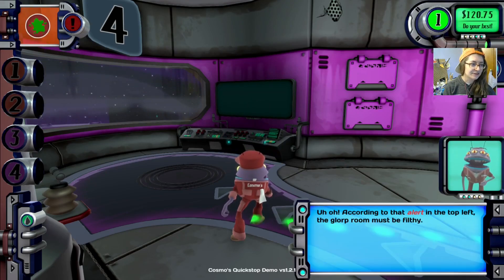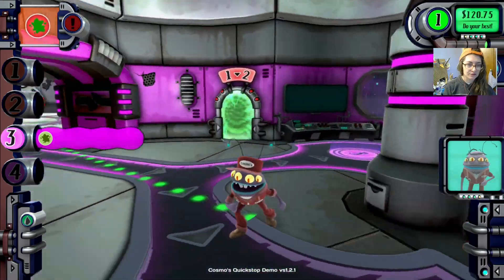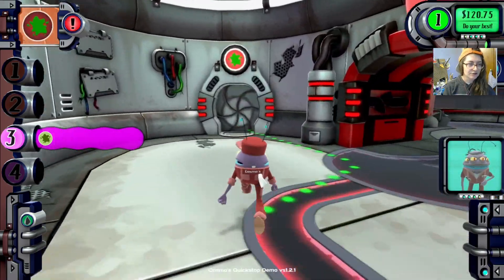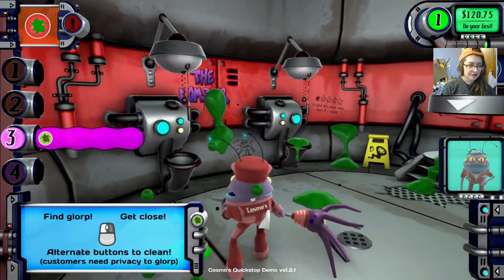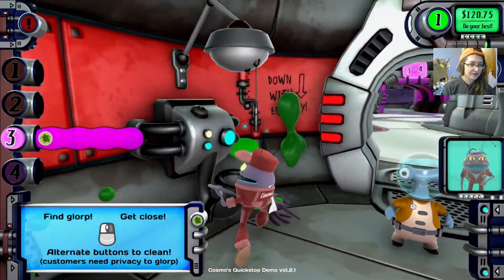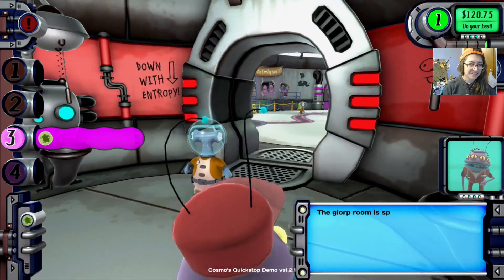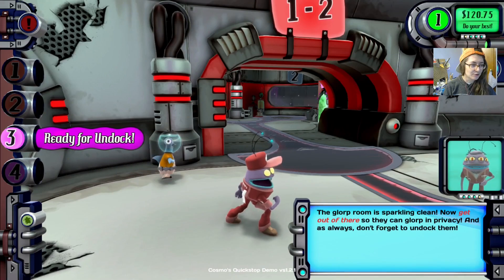According to that alert in the top left, the glorp room must be filthy. Go in there and clean it up. If a customer shows up and it's dirty, they will cause a fuss. Let's go to the glorp room — it's over here. Right click to clean. Oh my god, this is disgusting. Glorp room is sparkling clean — now get out of there so they can glorp in privacy. And as always, don't forget to undock them.